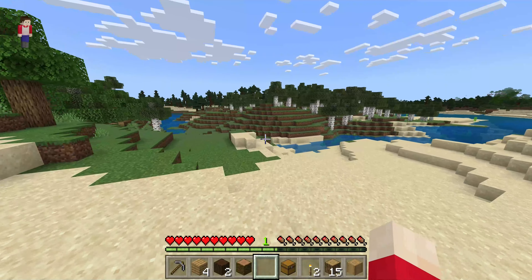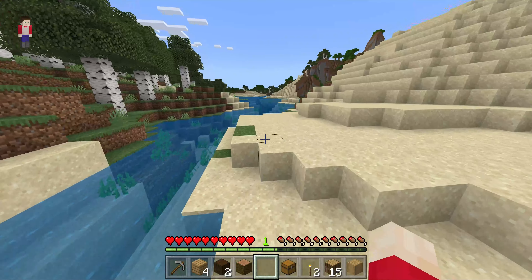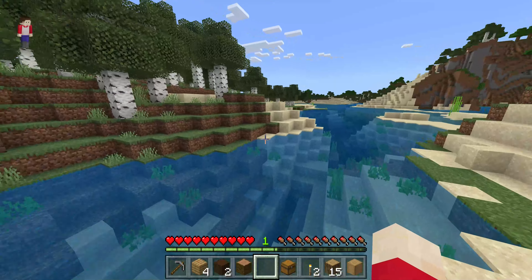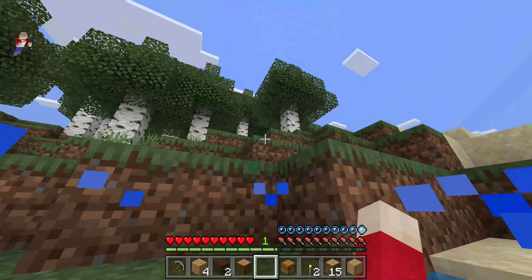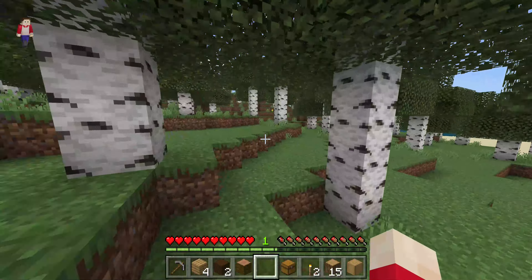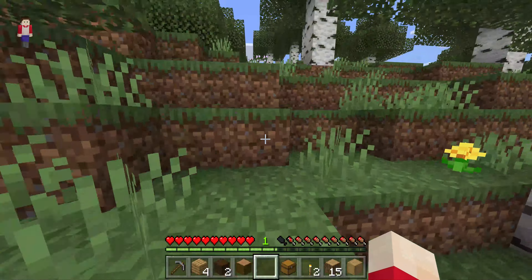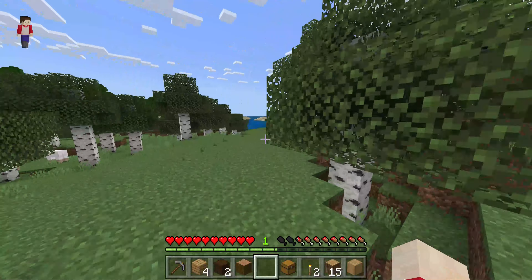I think I'll just settle for a dirt hut. We spawned near a desert — oh wait, this isn't a desert, it's just a beach. I think I'll just settle for a dirt hut like I said. My brain can't think right now.